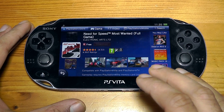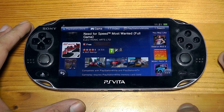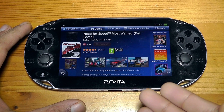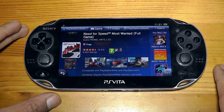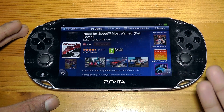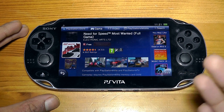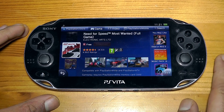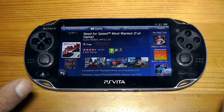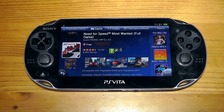EA's Peter Moore actually announced this recently. He said that starting from today — and I'm publishing this video on the day it was announced — anyone can download Need for Speed Most Wanted on the PlayStation Vita, Mirror's Edge on the PlayStation 3 for free, and Plants vs. Zombies Garden Warfare on PlayStation 4 for free. So across Sony's three consoles, they're basically giving you one free EA game each.